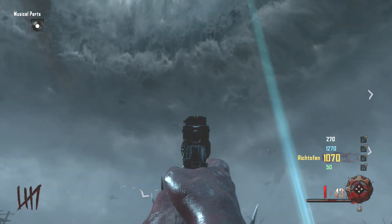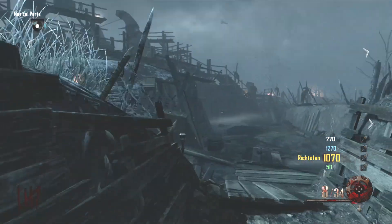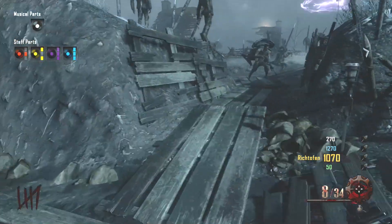For the second part, you're going to see a glowing plane flying around in the sky — go ahead and shoot that down. It does spawn around round five or so, and the part is always going to fall in the same spot, between generator four and at the bottom of the excavation site.